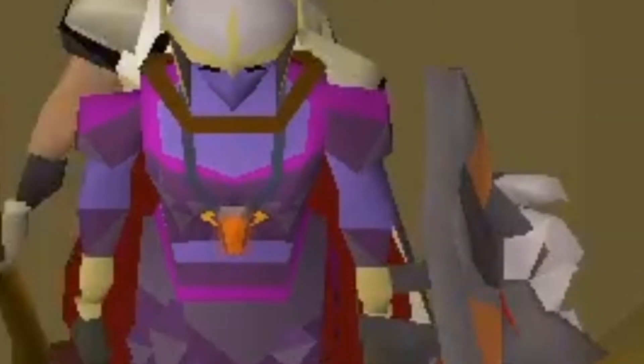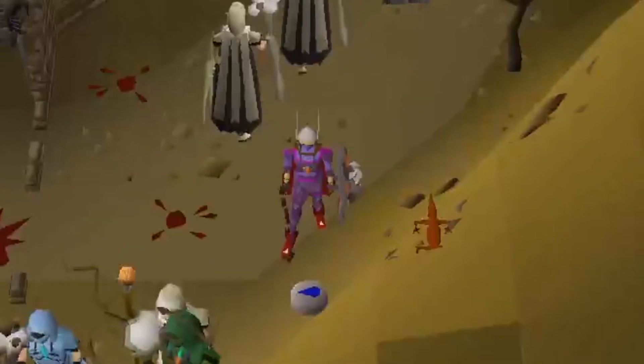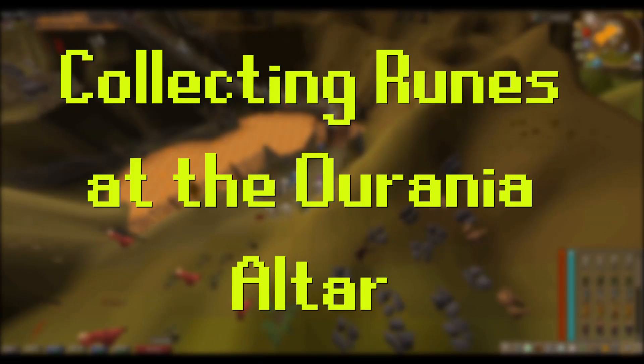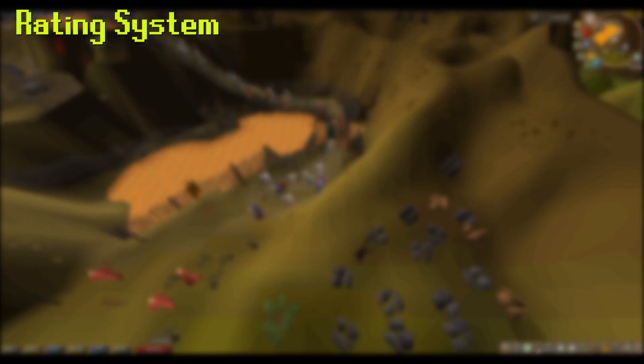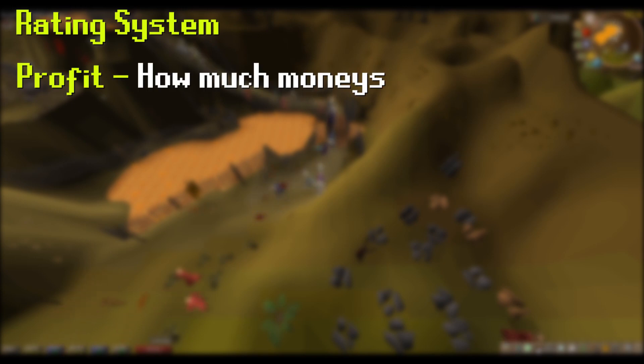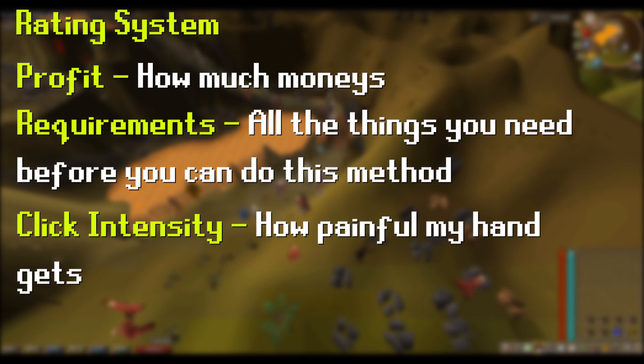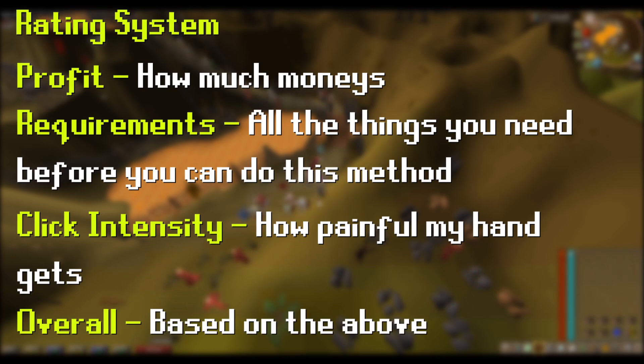Hello everyone and welcome to another video rating Old School RuneScape moneymakers. In this episode I'm going to be rating collecting runes at the Ourania Altar, also known as the ZMI Altar. A quick overview of the rating system: I'm going to be rating it 1 to 10 on profit per hour, 1 to 10 on requirements, 1 to 10 on click intensity — so how painful my hand gets within the hour — and then finally an overall rating.